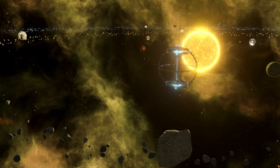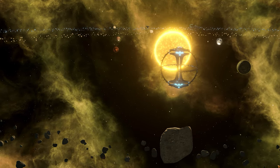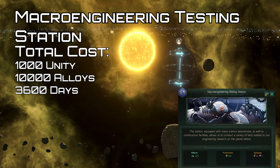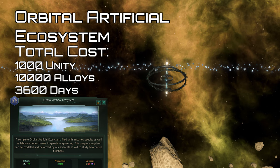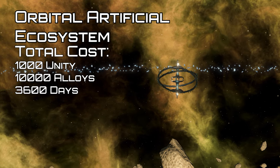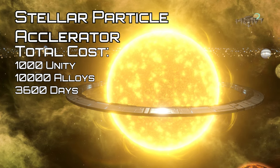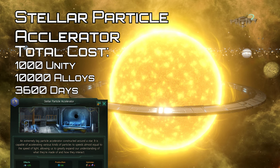The science structures are fairly straightforward — they just provide science, so they're great earlier on to speed up your research before dropping off in value in the late-game once everything is researched. You want to build these first if you can, then research the other structures quicker and snowball with tech. First up, the macro engineering testing station: upon completion, this provides 150 engineering research and plus 2% armor hit points for all ships, at the cost of 25 energy and 5 alloys upkeep. The orbital artificial ecosystem provides 150 society research and 7% terraforming speed at the cost of 25 energy and 5 alloys upkeep. Both can also be dismantled for 100 energy, taking 6 seconds and refunding 1,500 alloys, and can both be built above pretty much any uninhabitable celestial bodies.